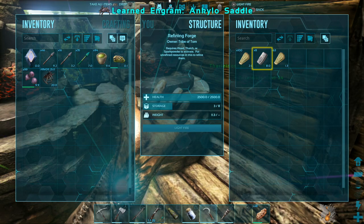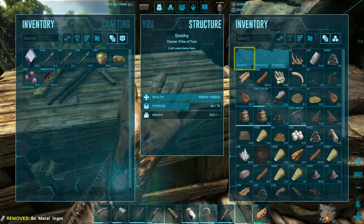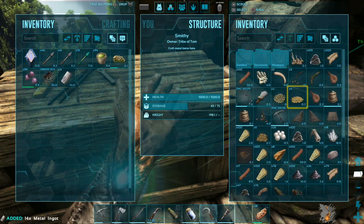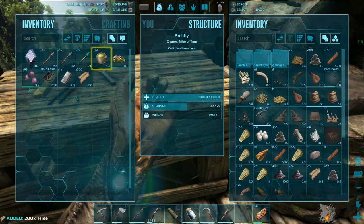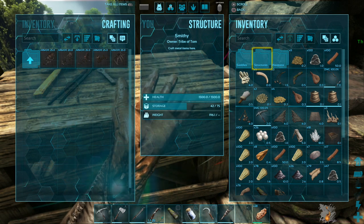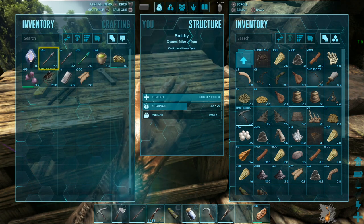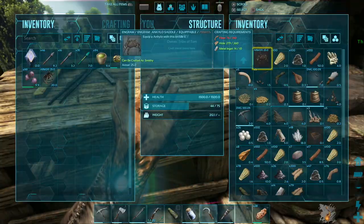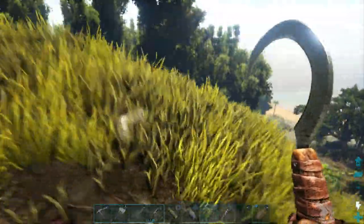This is using all my metal — that's all I've got, pretty much next to nothing. Got the metal, got the hide, just need some more fiber — that's literally it. Let's go and do that real quick, and then we can make the saddle — Ankylo saddle — and then go and hopefully try and find an Anklo. I haven't even seen one in this entire series or whilst I've been off camera.